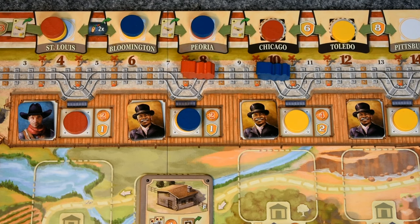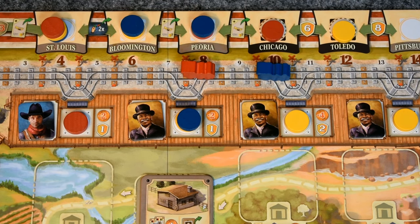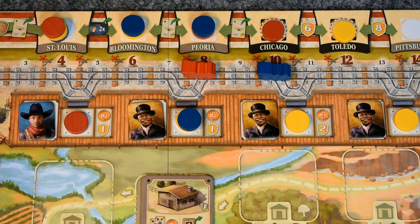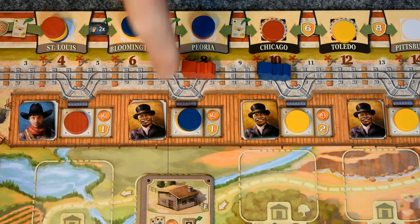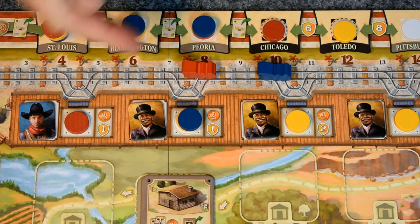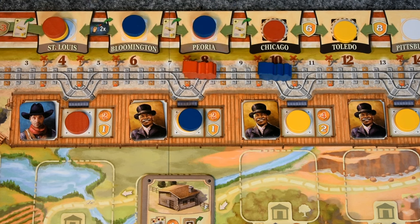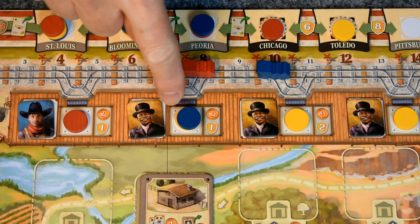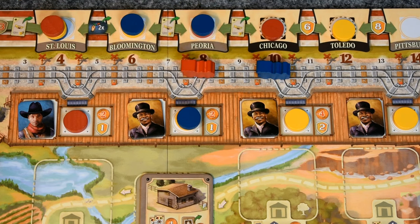Everything was legal that turn. A couple things worth noting: yes, it's legal to back into a pullout, and it's legal to stop there when backing in and place a disc, just like when moving forward. Also, just like with cities, it's legal for more than one player to place a disc into a station.